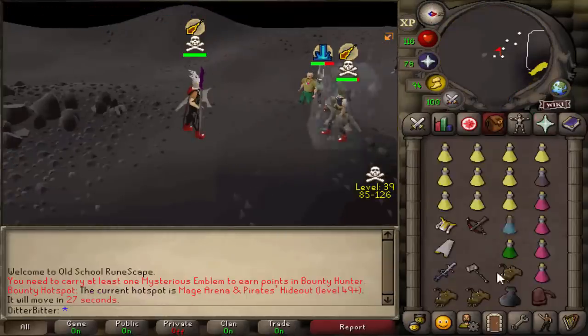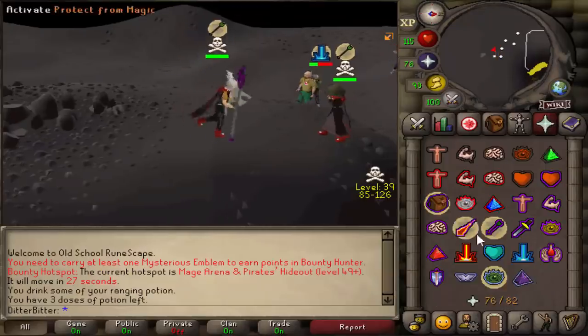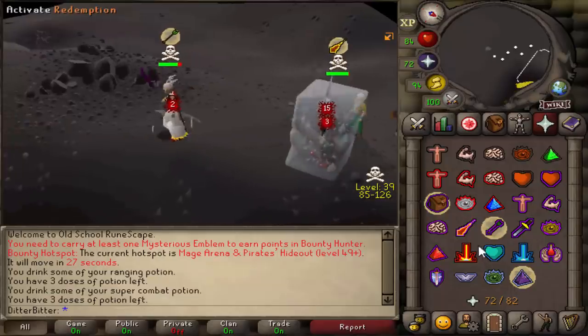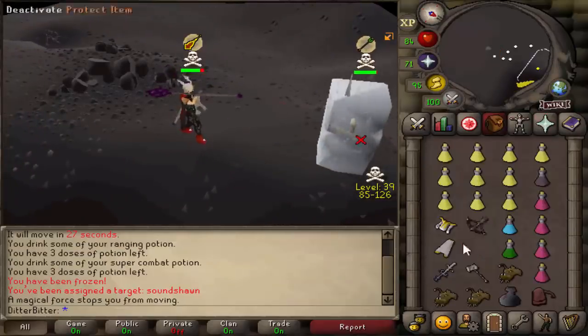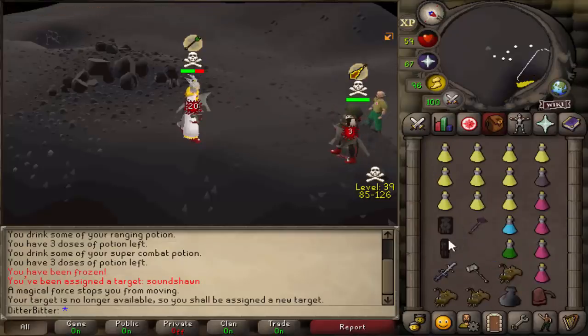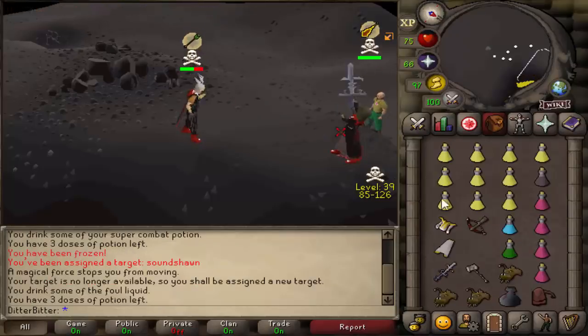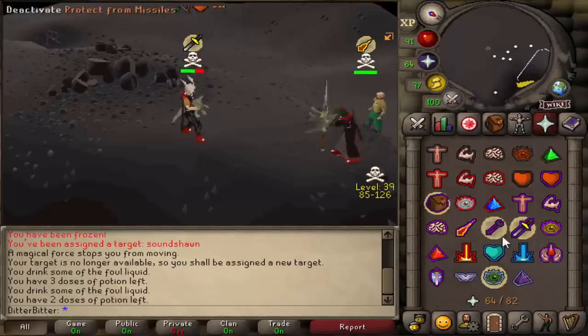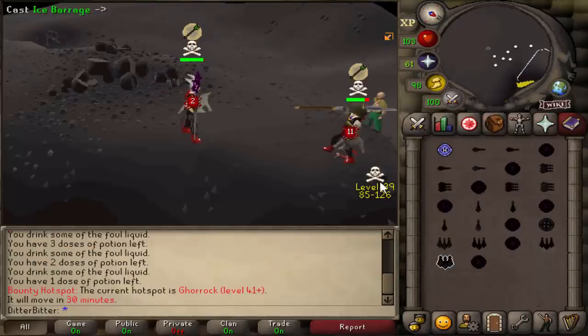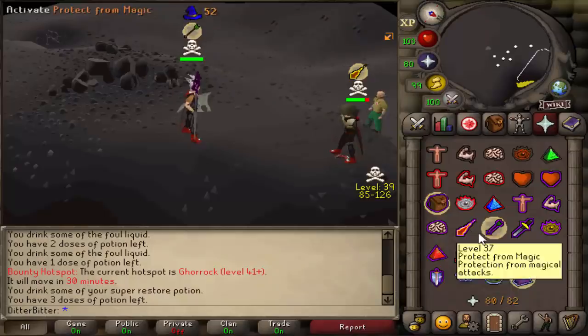It looks like we've got a fight with this guy — he's a player mod. So if we kill him we're probably going to get muted, but you know, it's probably worth the risk. I'm trying to get paid. He's got a staff of light as well. Hopefully we don't die because that would just be depressing. He's risking quite a bit if we do kill him. Player mods can't be that good at the game, surely — there's no PK player mods. I refuse to believe it.